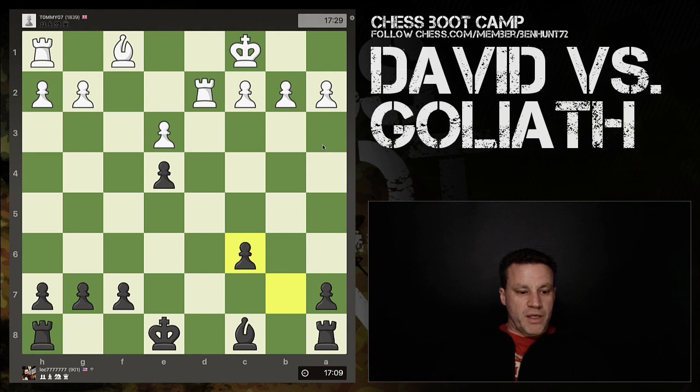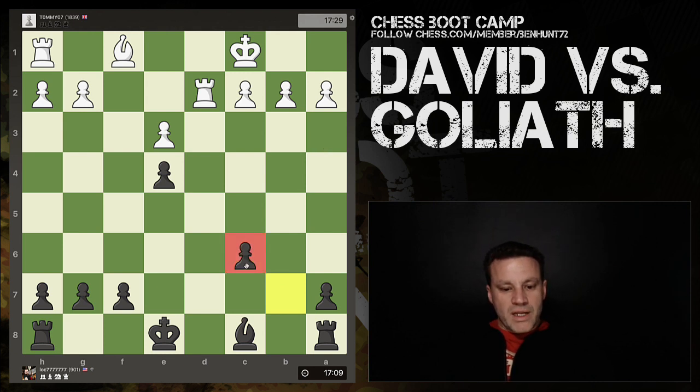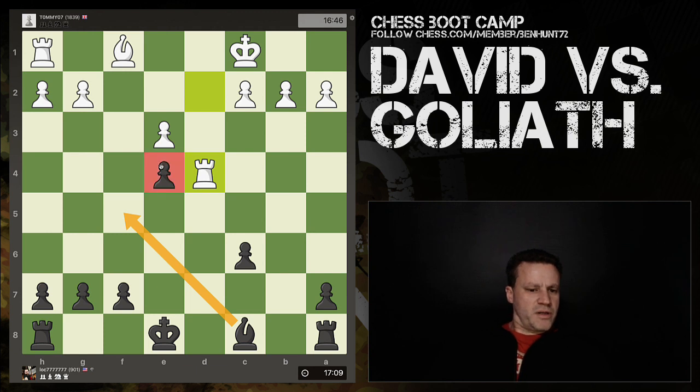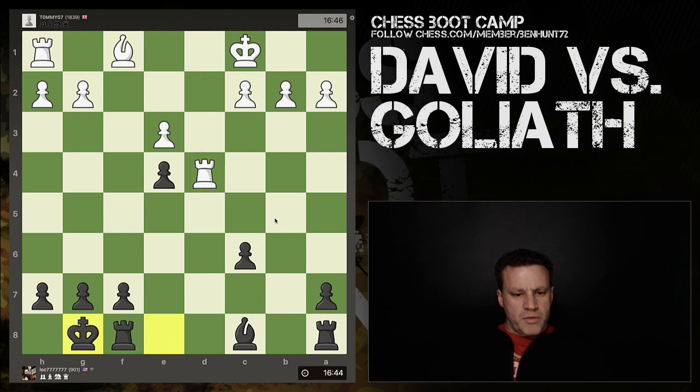B-takes the knight, and now we have an isolated pawn on black's side as well. However, it's not too bad — it opens up lines possibly for the rooks. I'd hope to see castles. Rook d4 attacks the pawn, and now castles. He could have played bishop f5 here to defend the pawn, but castles instead, and we go down a pawn. That's the first material imbalance.